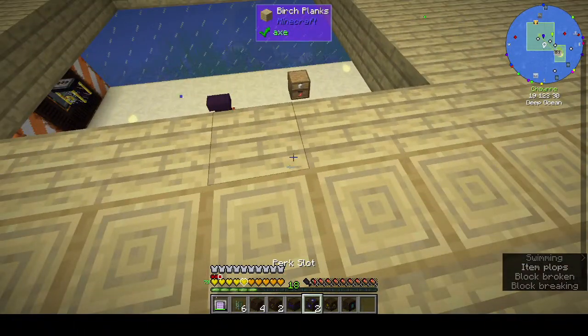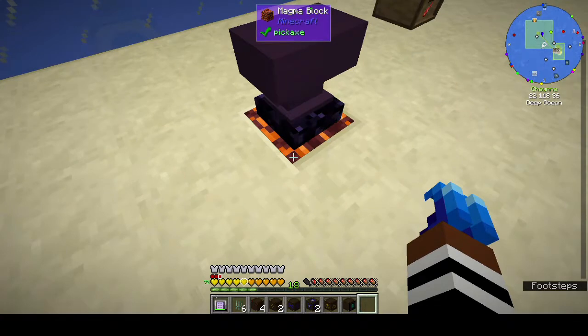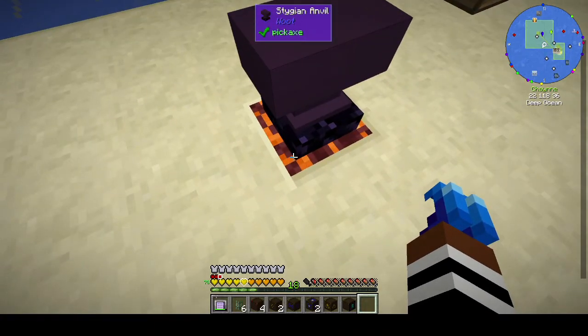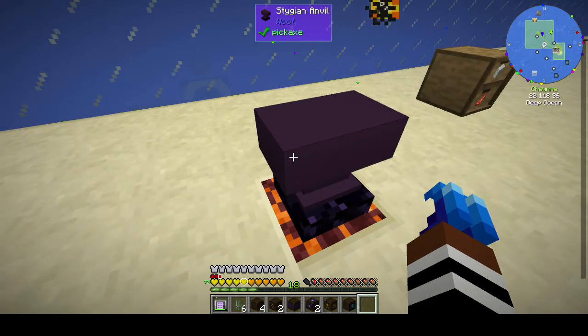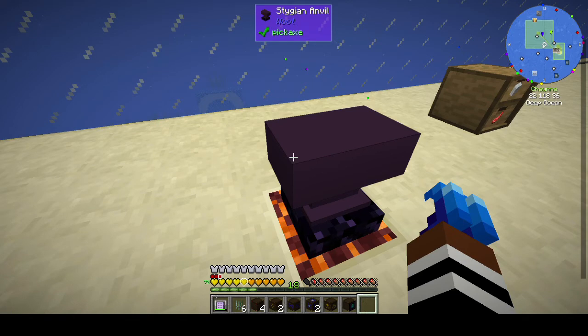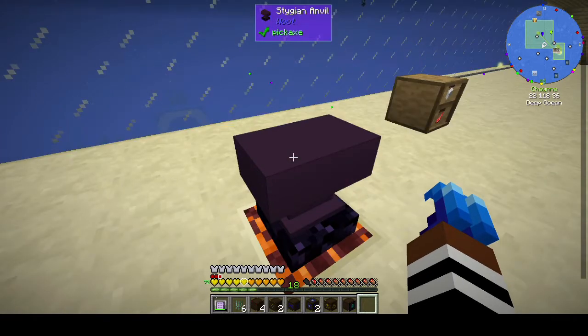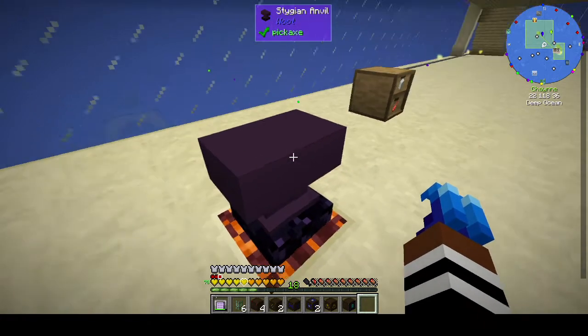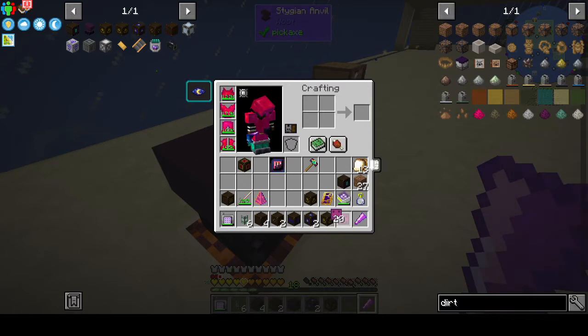Now I have the prism, some stygian plates, and the mob shard to turn into the mob controller — that's what drops we're going to get. Let's go down to the stygian anvil. In this pack the stygian anvil doesn't have to be on a magma block, but in a normal pack you would need to place it on one.